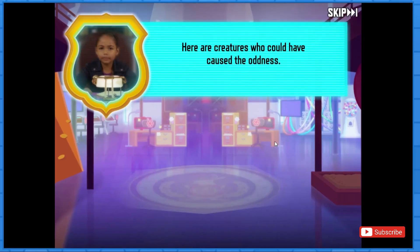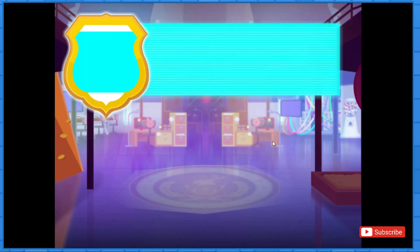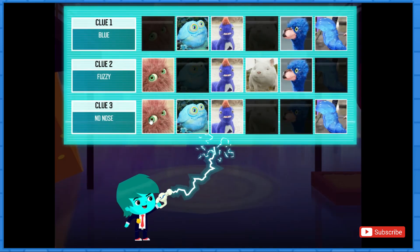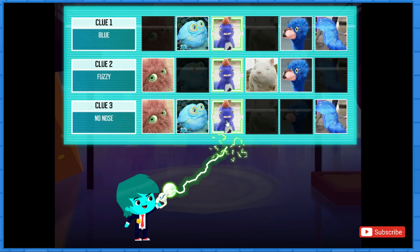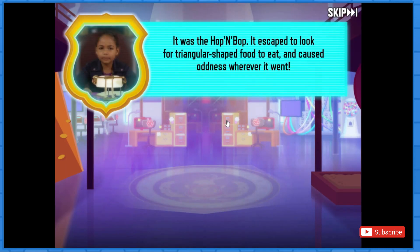Here are creatures who could have caused the oddness. Pick the creature that matches all three clues. Great work, Agent! It was the Hop and Bop. It escaped to look for triangle-shaped food to eat and caused oddness wherever it went.